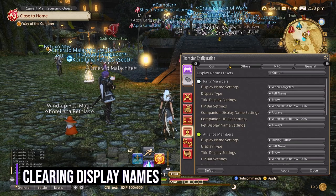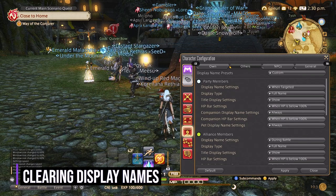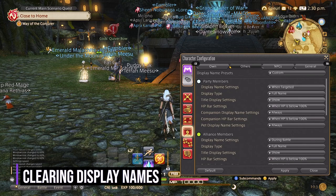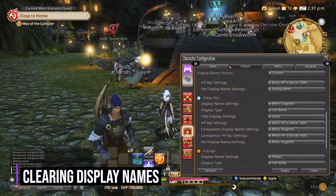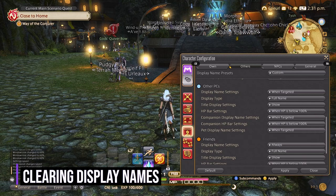If you're on controller, you can just use the left and the right D-pad to scroll through the items or players in front of you. If you're on PC, you can simply just use your mouse. The only change here is I keep friends as always display in order to see them running around and always stop and say hi to them.